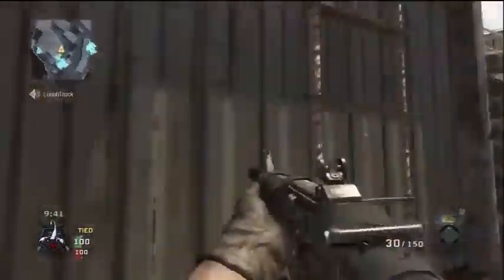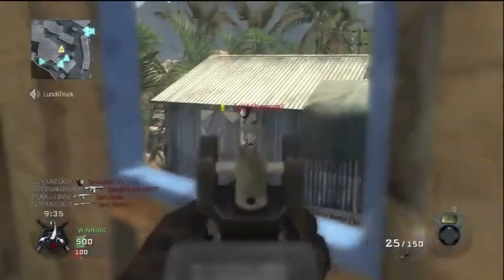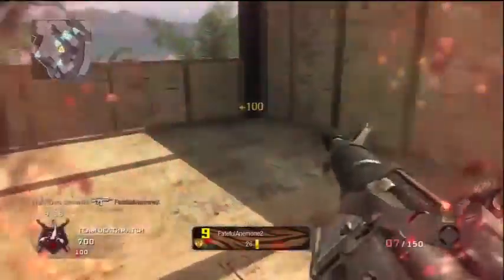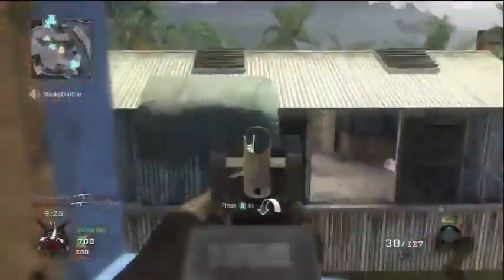I wouldn't recommend going jungle because if you spawn on that side you have a disadvantage. You can also come up here to the guard tower, which is a quite useful spot if you have Flak Jacket and a gun with lots of ammo in it — which I have both.